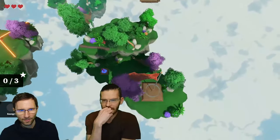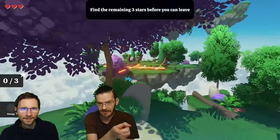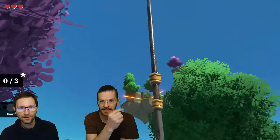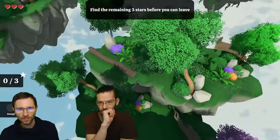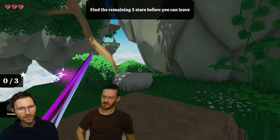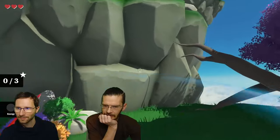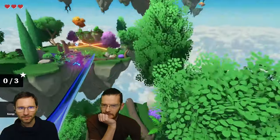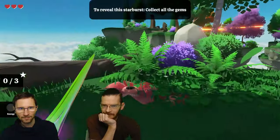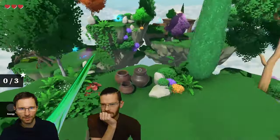Should we see what happens if we die? Not yet — when we play, we'll find out naturally. A message says to find the remaining three stars before you leave. We also find weapons already — a shiny sword. That's unexpected. There's already more to this game than anticipated. There's a trap over there — a laser. There must be enemies if there's a weapon. Don't touch the laser.